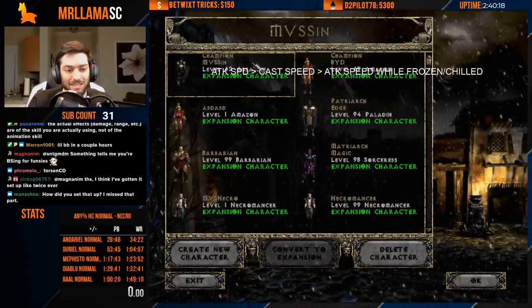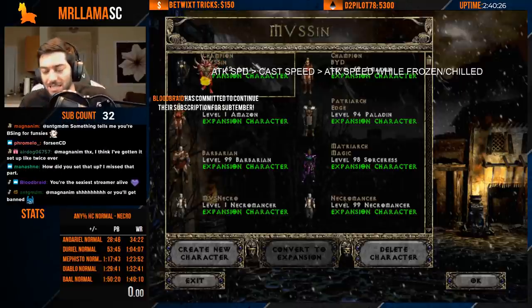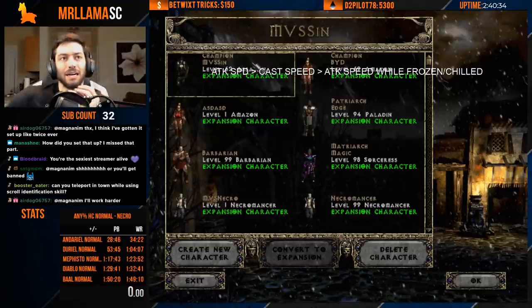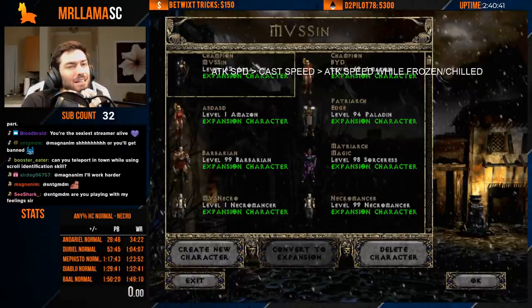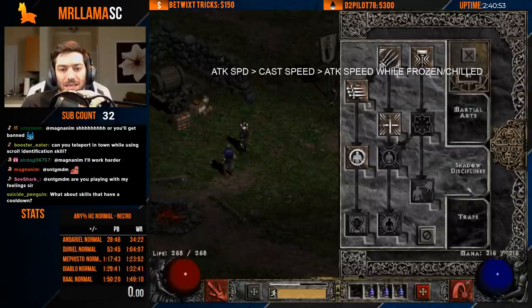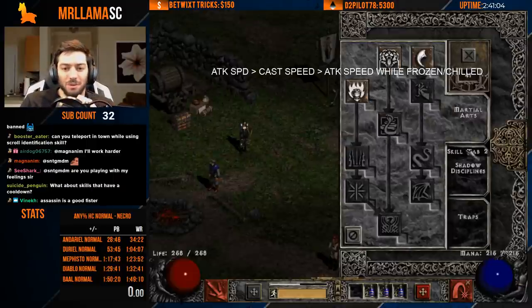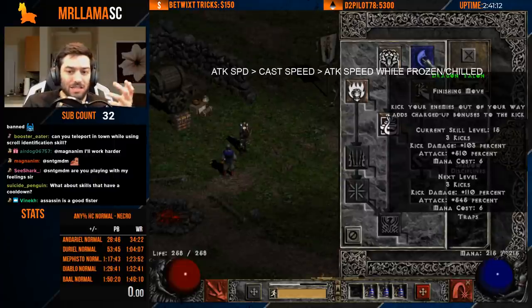So you're using the assassin's normal attack animation over fire blast at the start because it's just so much faster when she has a fist. You can also swap cast with her in other ways, but in a normal speedrun that's probably all the swap casting you'll be doing — right at the start. After that, once you've gotten past that point, you're just getting more attack speed and using traps.